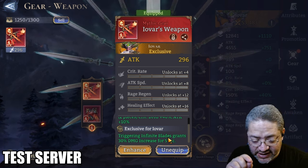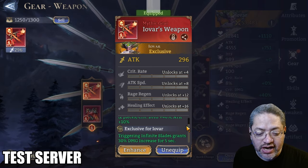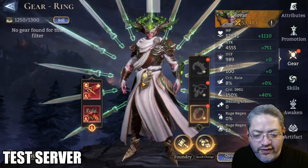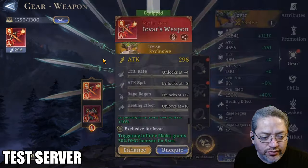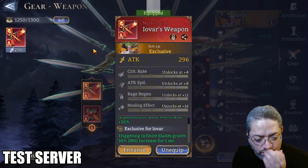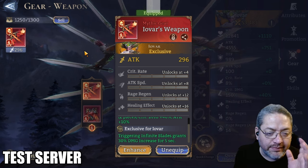The only caveat to this is you've got to make sure that he builds all of his swords before that comes into effect. So you will have to time his ultimate to make sure that he does have all his blades up.